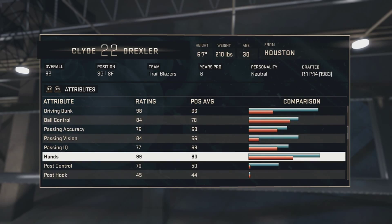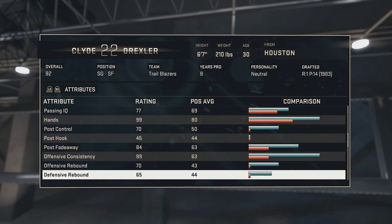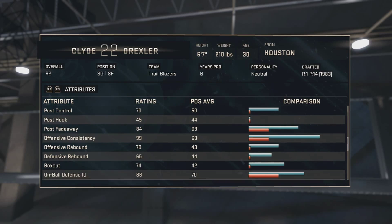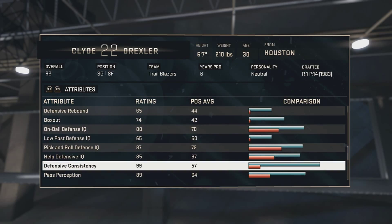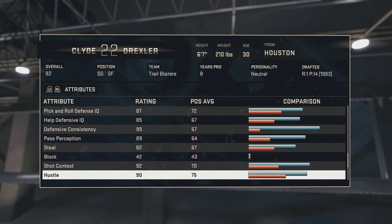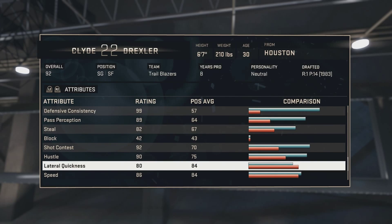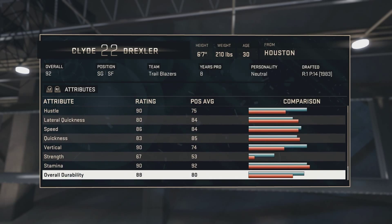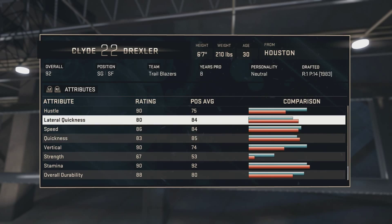Ball control 84, passing accuracy 76, passing vision 84, passing IQ 77, hands 99. Post game is not that great, post fade is 84 though. Offensive rebound 70, defensive rebound 65, box out 74. On-ball defense IQ 88, low post defense IQ 65, pick and roll defense IQ 87, help defense 85, defensive 99, pass perception 89, steals 82, block 42, shot contest 92, hustle 90. Lateral quickness 80, speed 86, quickness 83, vertical 90, strength 67, stamina 90.